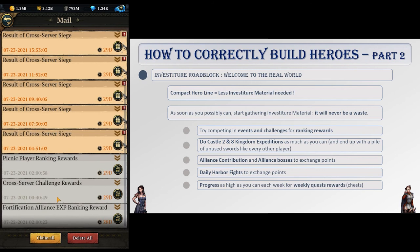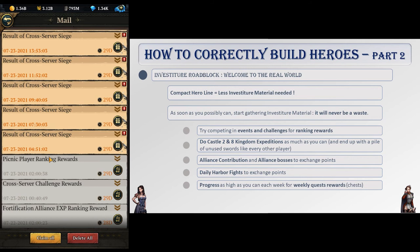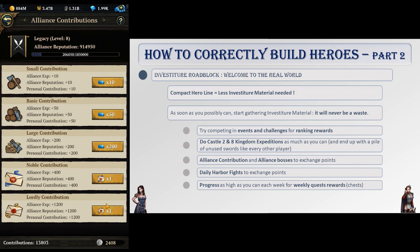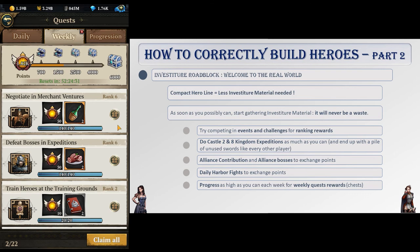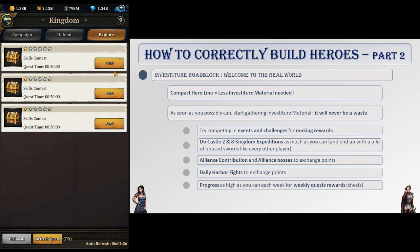You will eventually come to the point where investiture material will become a problem. Remember how I told you to try to have a compact line of heroes? This will also help you with that, because the less heroes you have, the less investiture material you will need. Try to grab ruby rings, scepters and swords wherever you can as soon as possible, because they will never be wasted. This means you should try to compete on challenges and events, do as many kingdom expeditions as possible on castles 2 and 8, make your daily alliance contribution and fight alliance bosses to exchange points for material, fight harbor waves and boss daily to exchange points for material, and progress as much as you can each week with weekly quests. Note that if you do kingdom expeditions on a regular basis, you will end up with a pile of unused swords. This is because sword quests tend to pop more often, especially on castle 8. As such, don't waste exchange points on swords, but rather on rings or scepters, depending on what you need.